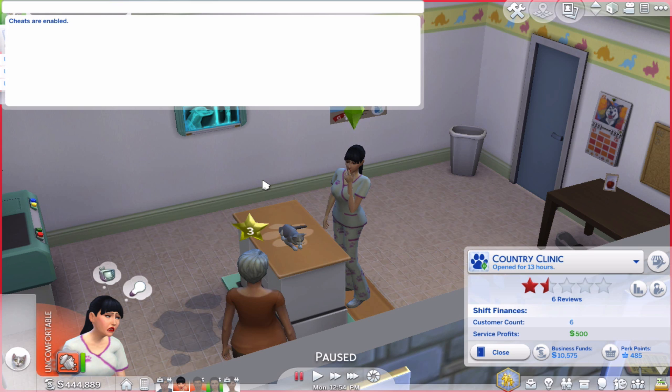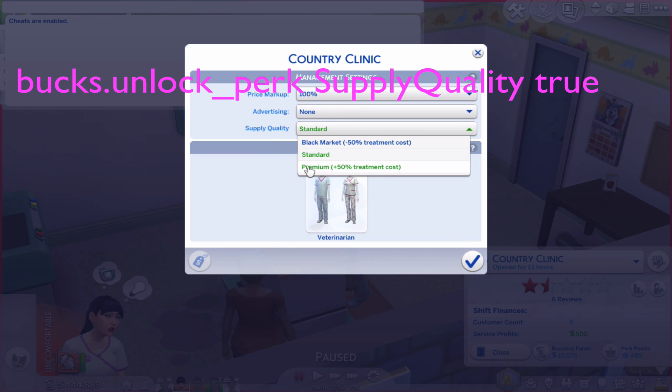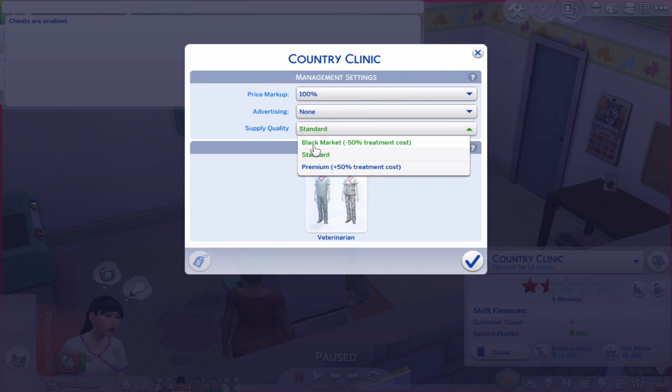This one is supply quality — it controls the quality of the things that you have to give them to get better, from high to low. The cheat is bucks.unlock_perk SupplyQuality true, and then it's now on. Then you go here and you can choose premium or black market.